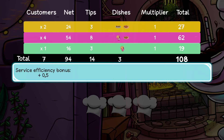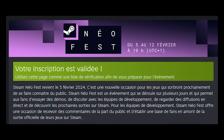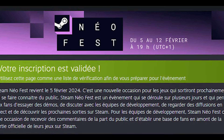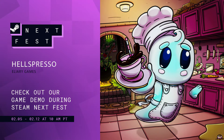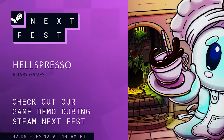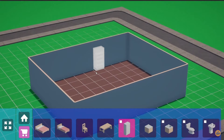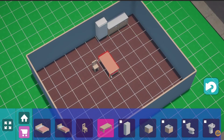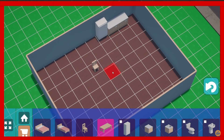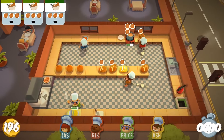The main menu attests of how much the game changed since the beginning, and also of how much I didn't know which direction to choose for it. For the main menu, I reused the Steam capsule I had commissioned from an artist on Fiverr. I had to manually separate the character from the background in order to animate him to make the scene feel more alive. I then added some particles, some post-processing, a parallax effect, and voilà!